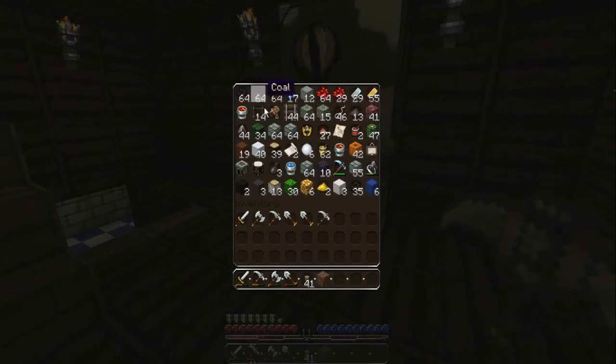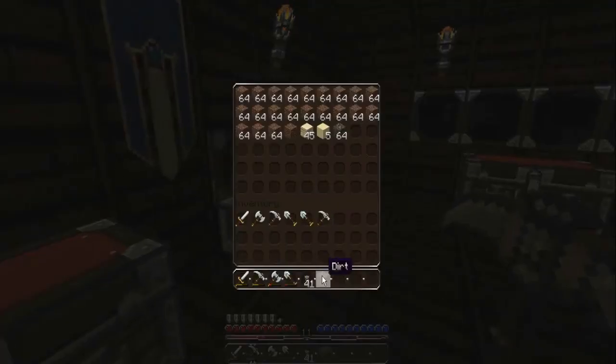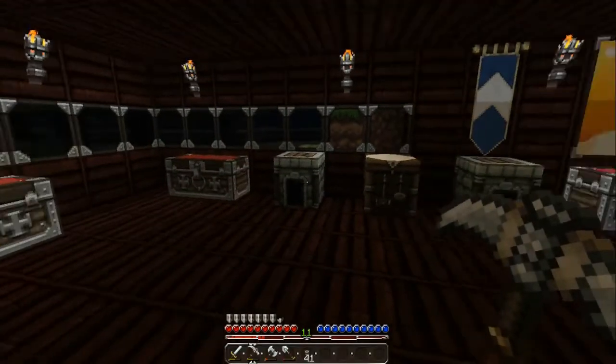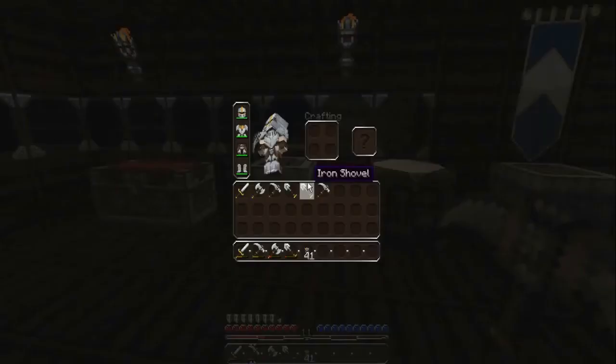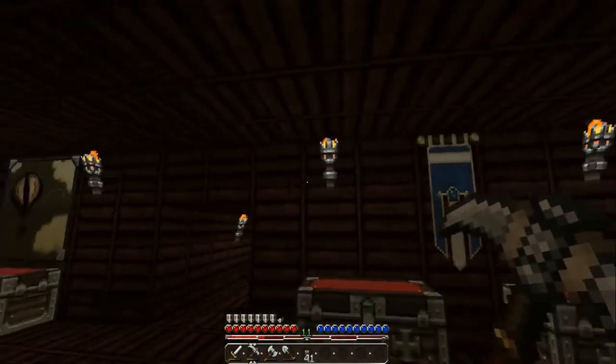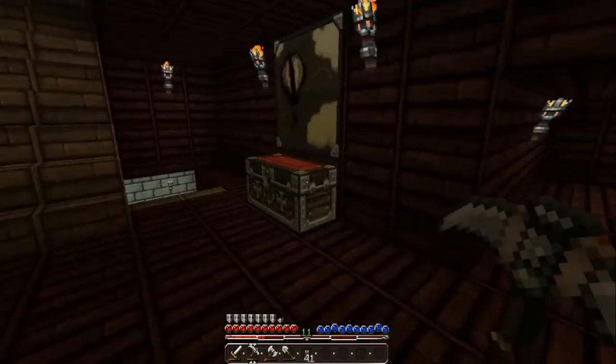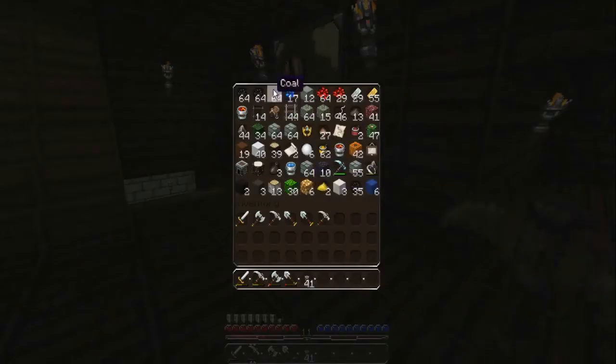I found a ton of coal, as I said in my last episode — there is so much coal in this world, it is ridiculous, and I have no clue what to do with it. Coal's nice; you can use it with your furnaces for torches and everything. But I don't need 50 stacks of 64 coal. I just don't get it.